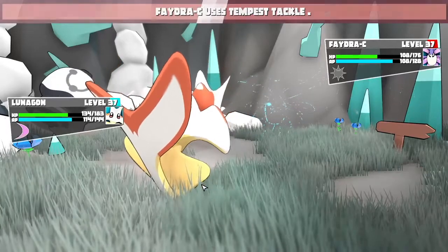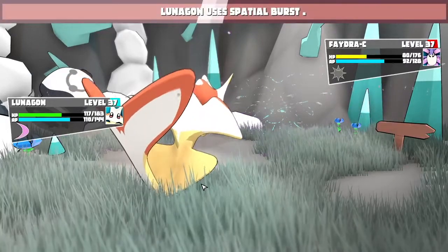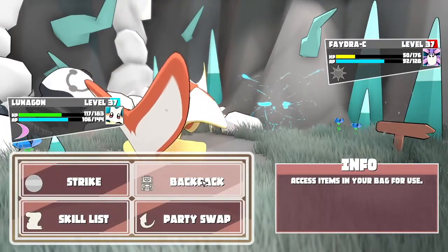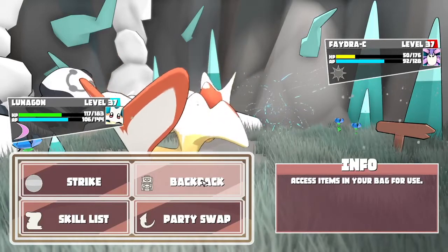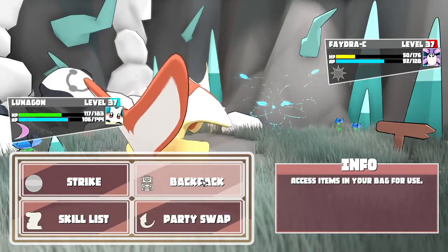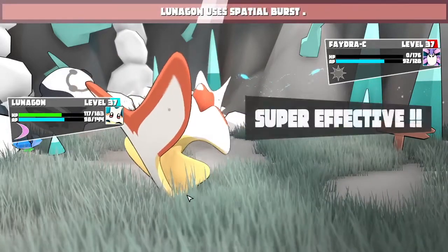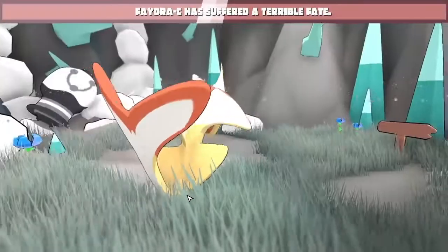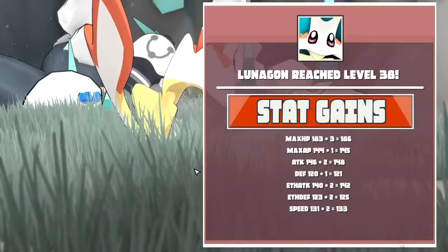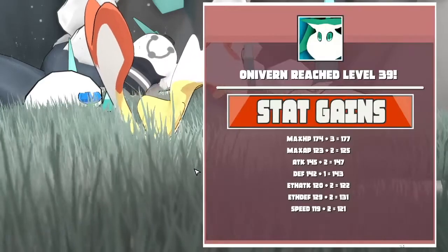Of course, for each Mython it's going to be different, but this is helpful because you can then know which Mython is a good physical attacker or an Aether attacker, and you don't have to worry that it'll change between playthroughs. It is the same across runs, so it reduces RNG, which is nice. Also, the leveling is universal — if one levels up, they all level up. So there's not much merit in battling just for leveling up, because the Mython you're facing will also increase in level while you increase across the board.